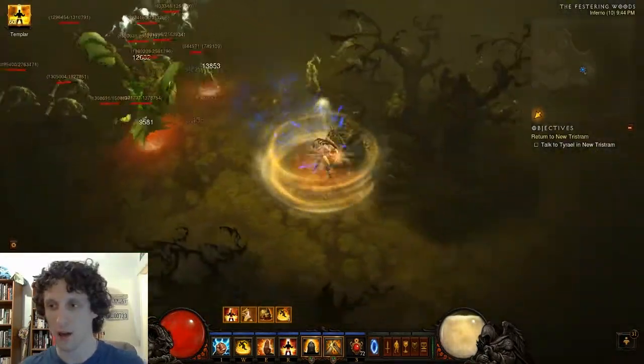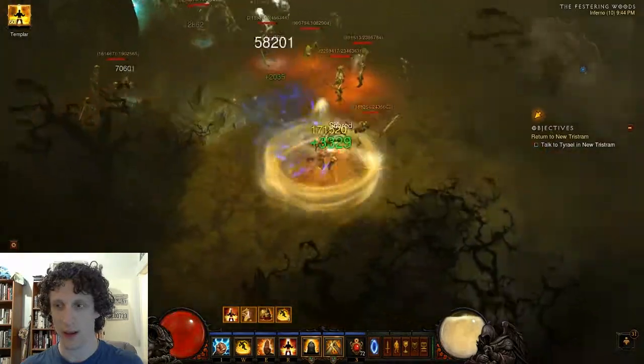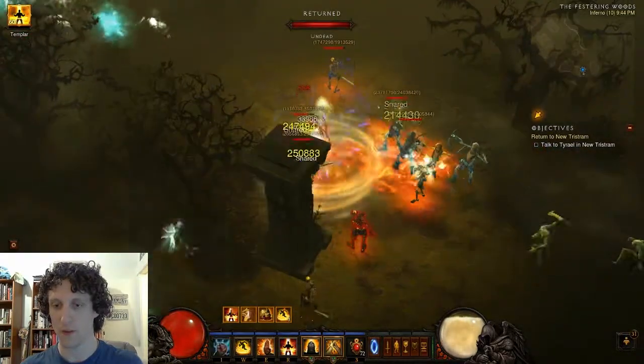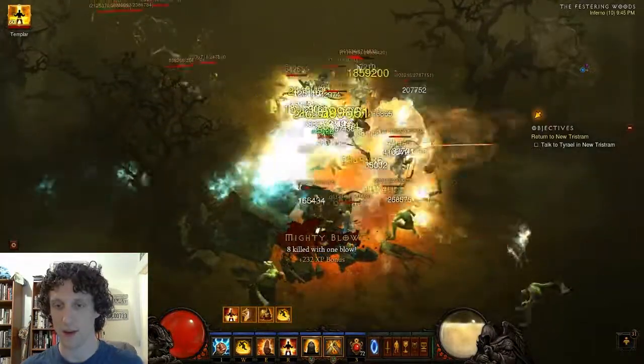Now we're going to run a circle, circling all the way around, and the idea will be to hopefully find another pack of Elites, which we did. If you do come across an Elite pack, immediately kill it.